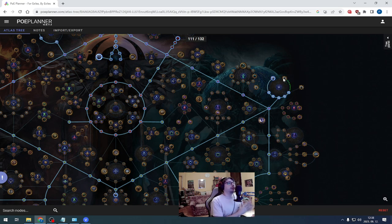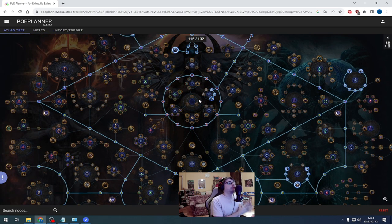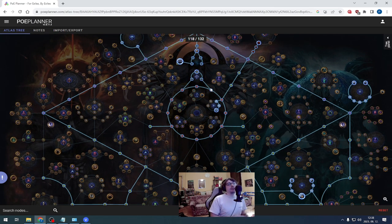Of course you can take the others if you like Rogue or Gwin. It's up to you. Runic Knowledge — I didn't take the small nodes here. Also on this part I take Shaping the Worlds as well for map sustain. This is our atlas tree. I will link this in the description.